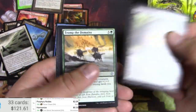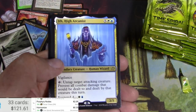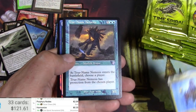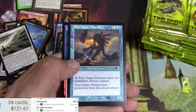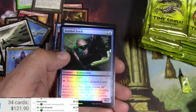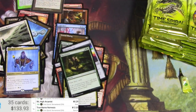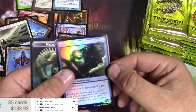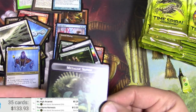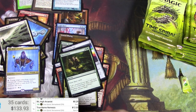Muck Drubb, Tromp the Domains, Storm Cloud Djinn, and If. High Arcanist and a True-Name Nemesis — there we go, that's pretty good. If is 29 cents. True-Name with the old border — twelve bucks. That's very solid. And a Bonded Fetch. I like that Sliver token too.